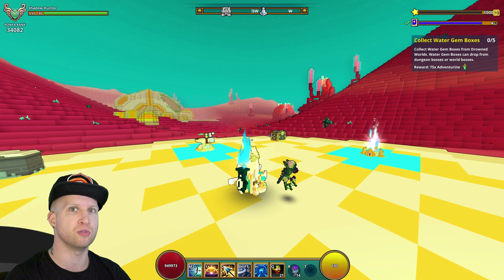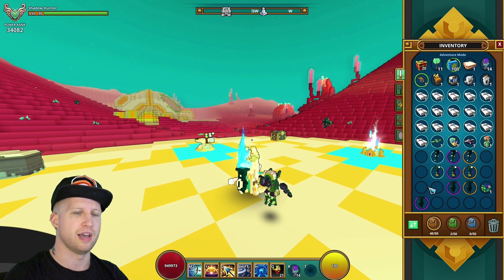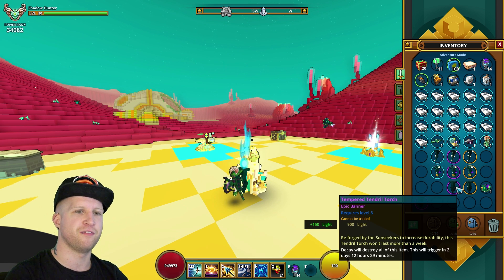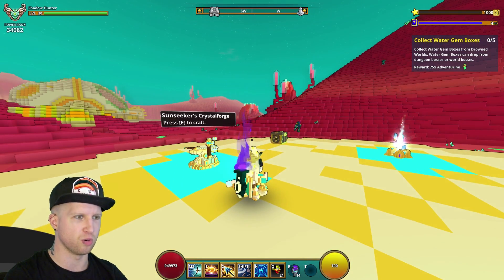Whoever he's aggro'd to — RIP — unless you're like a Revenant and maybe you could heal out or something. Either way, this is what the torch looks like, and if you get three of them you can craft the tempered one which gives 150 extra light. It's the same thing but with a nice purple fire — really really cool in that regard.